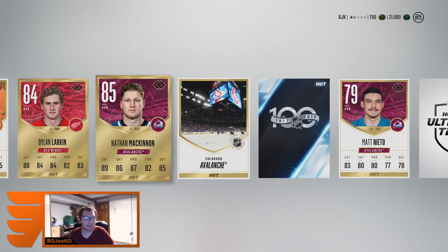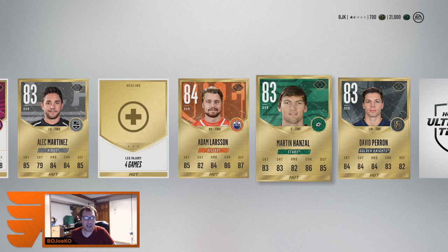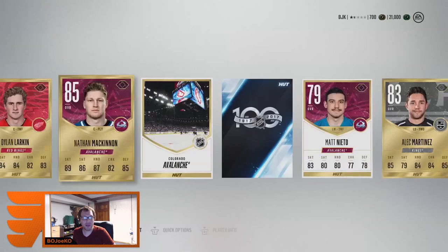My team is gonna be fast — we're gonna be flying out there. Matt Nieto, Adam Larsson, Perron, another Mrazek, another Klingberg, Radulov — that's gonna be good, probably got a wicked shot. What a pack opening — absolutely crazy.